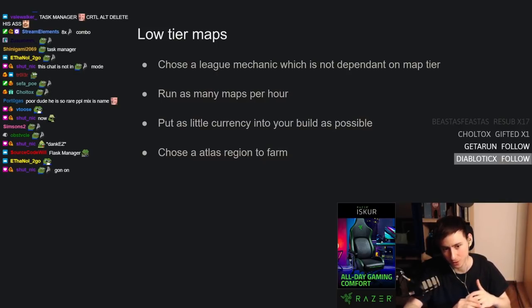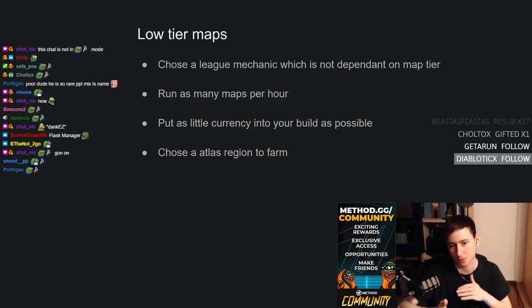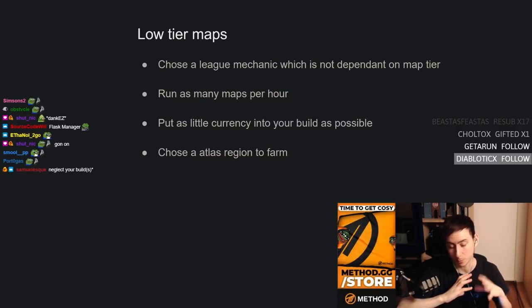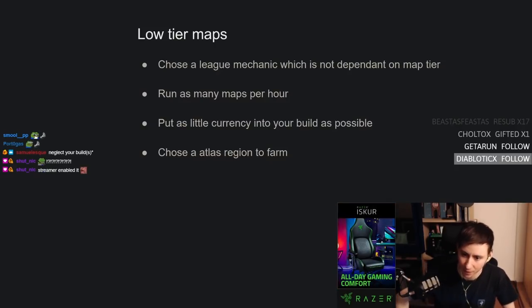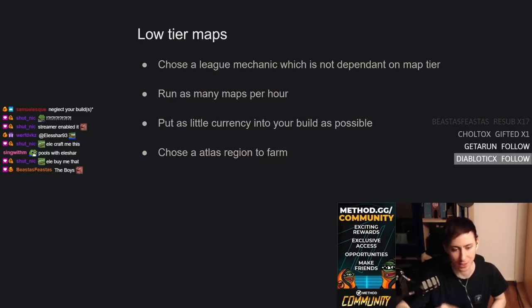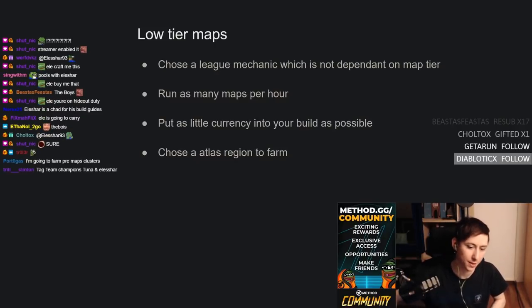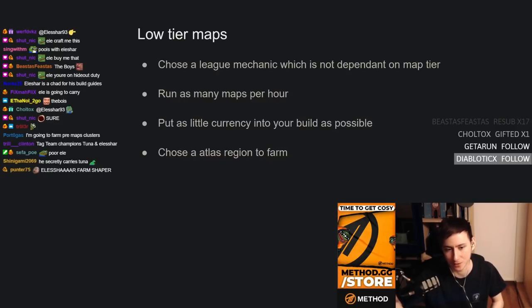This is what I'm going to be doing early league — farming low tier maps for a couple of days rather than rushing high tier maps. I'll create a pool of currency to invest into other things. Since I'm playing with Elihar, I'll be farming low tiers so I can invest into his build and buy bossing sets so he can do bosses. I'll be the initial fund. The best way to do that is to spam as many maps per hour in low tiers, then later progress into higher tiers. Most importantly: spend as little currency as possible on your build and choose a good atlas region for zero investment, maximum maps per hour.